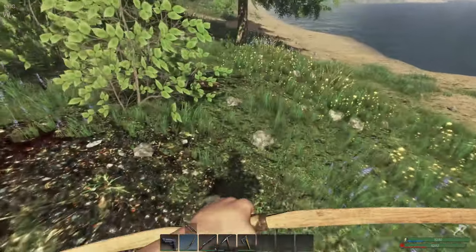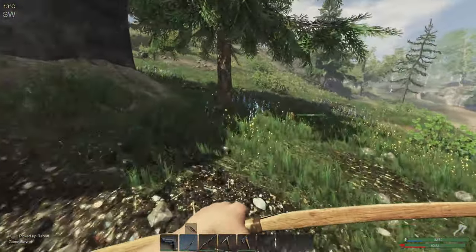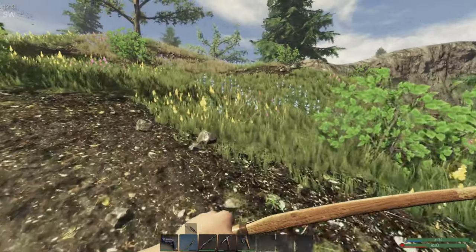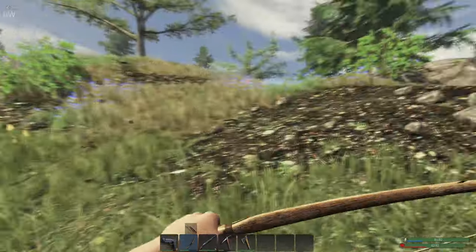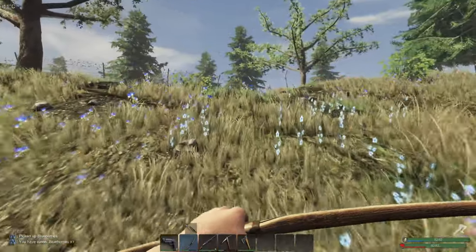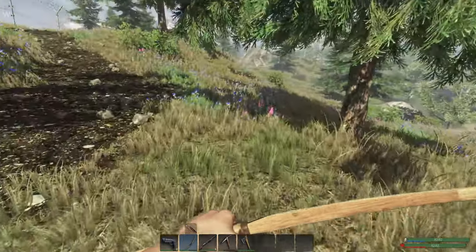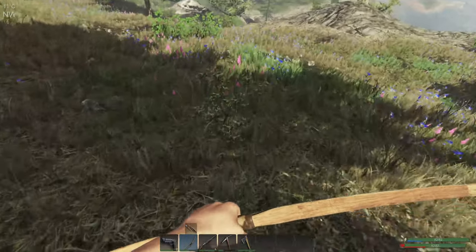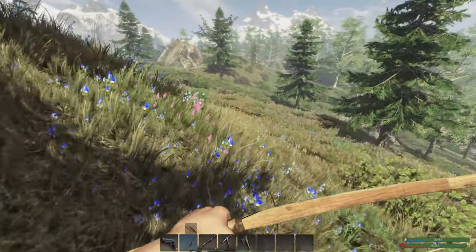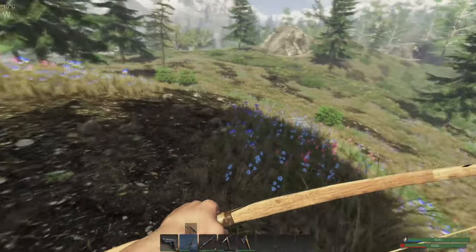My aim is definitely a lot better now. Maybe it was my mouse sensitivity — why my aim can be off, or maybe it's just how the game is. First rabbit of the day! Where's all the loot? Oh, here's another rabbit — where did you go? I heard him but I don't see it.